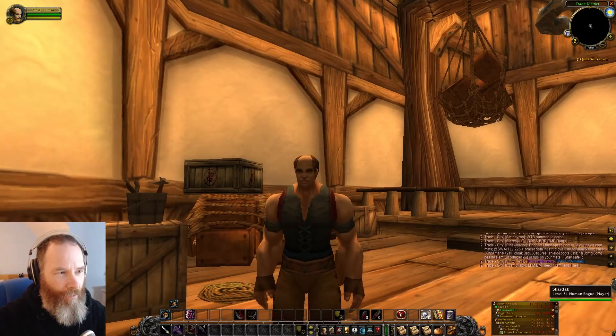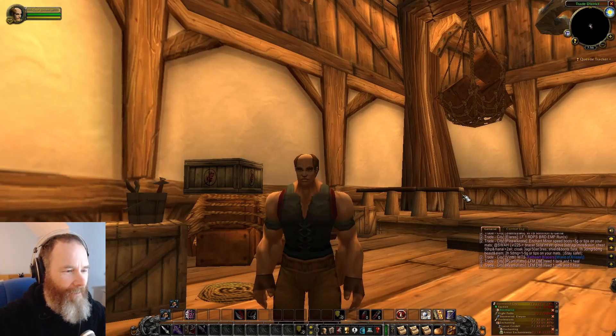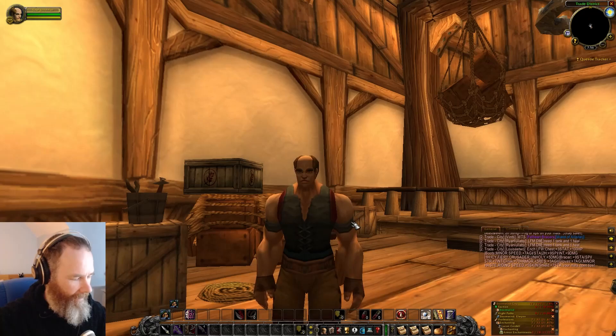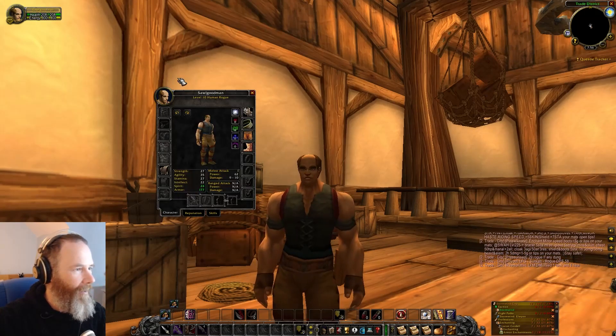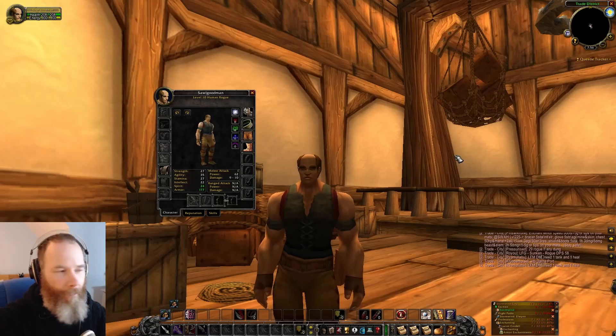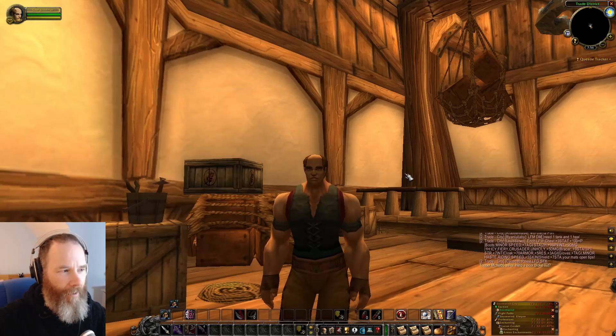Hello, this is Saul Goodman. He's my bank character for Samadan and he started his journey with one gold from Samadan and one gold from earning through leveling up to level 10. He has been investing his money and I thought I'd go through and show you exactly what he's been doing.